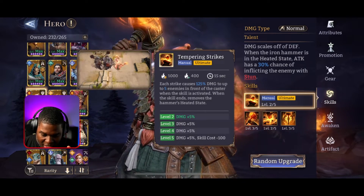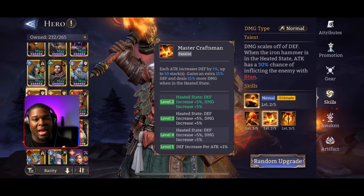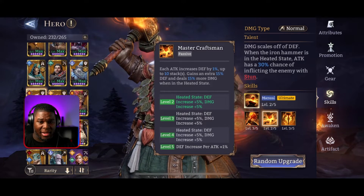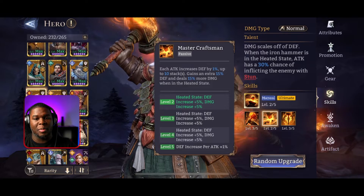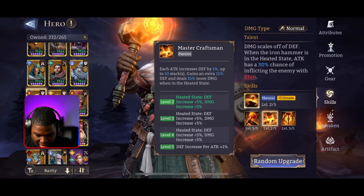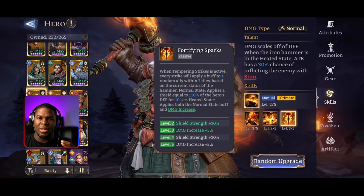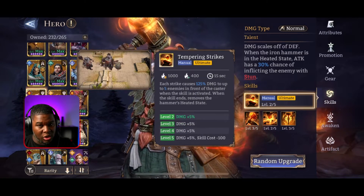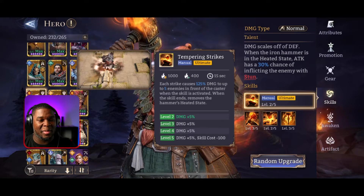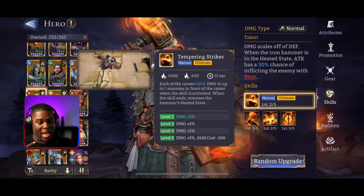Here's a key bonus ability: each attack increases his defense by 1% up to 10 stacks, and you can also increase that defense by 5% and the damage increase by 5% inside of heated states. So it can really skyrocket - you gain an extra 15% defense and deal 15% more damage in the heated state. Your first 10 hits put you in a heated state. The cost of his ultimate is 1000 but it builds up very quickly because he's hitting so many enemies so often.